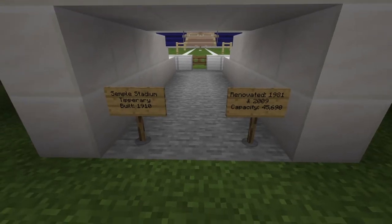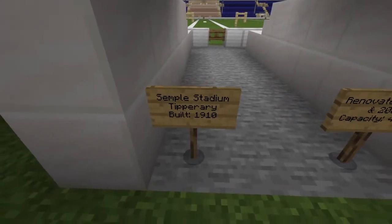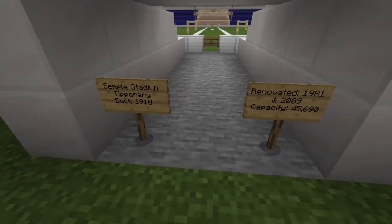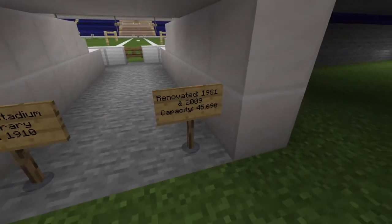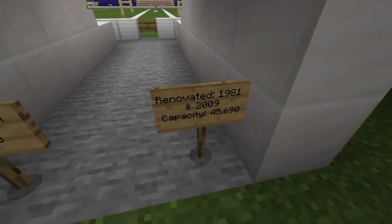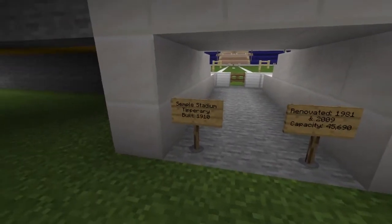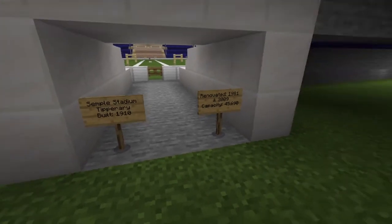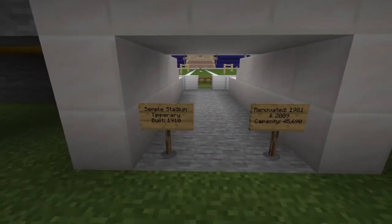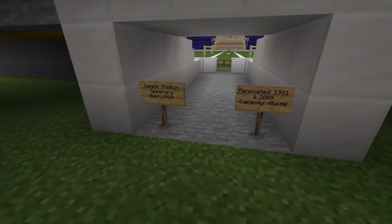Welcome to another episode of my Minecraft GAA Stadium Showcase. Today we're looking at Semple Stadium in Tipperary, which was built in 1910, renovated in 1981 and 2009, and has a capacity of 45,690 — making it the second biggest GAA stadium by capacity. It's also considered the home of GAA, as Tipperary is where hurling was invented.